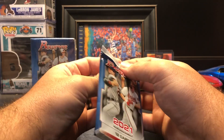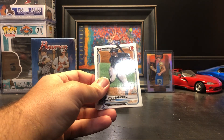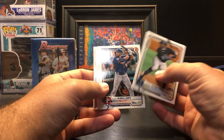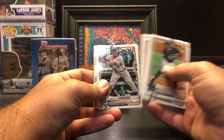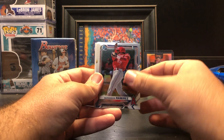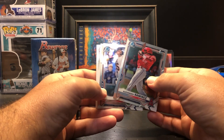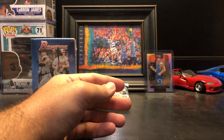Pack number four: Jesus Sanchez, Alex Kirloff, Jose Garcia, Andres Jimenez, Dylan Carlson, Miguel Cabrera, Max Kipler, Alexander Ramirez first Chrome, Royce Lewis Chrome, Dax Fulton, Nick Lodolo, and Jeter Downs.